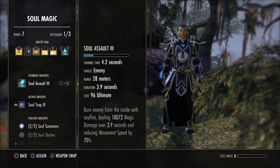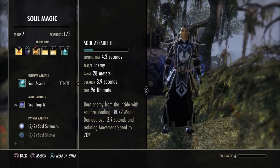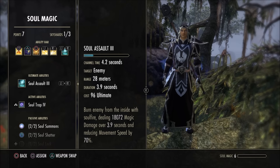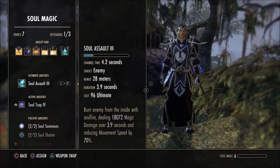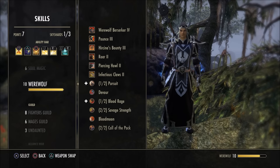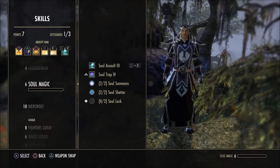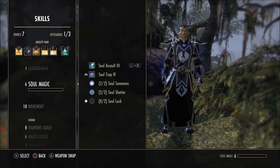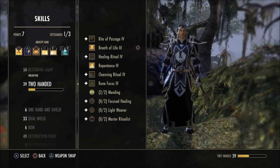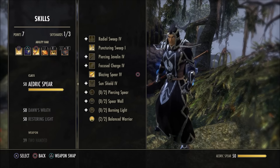For our Ultimate I have Soul Assault from the Soul Magic skill line, morphed to gain an extra second of channeling so it does more magic damage. Magic damage is really where this build shines, and I'll get into that with champion points. You could swap it out for something else, but this is a single-target bar and Soul Assault is one of the better single-target damage Ultimates, so that's what I went with.